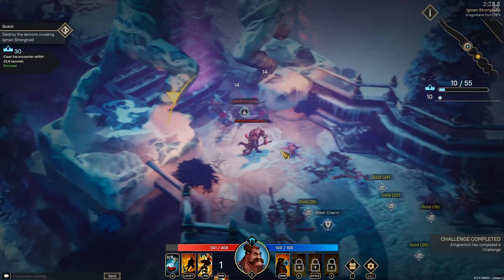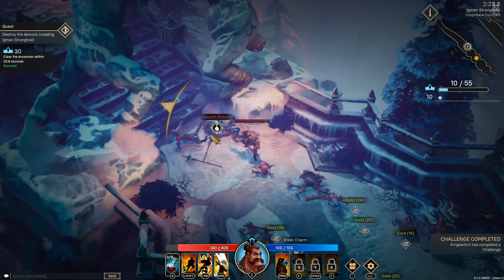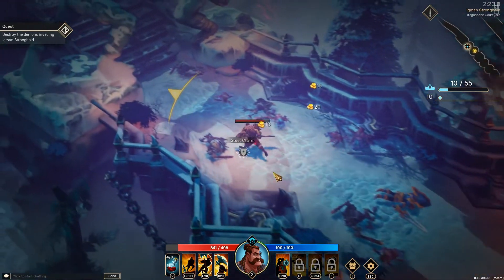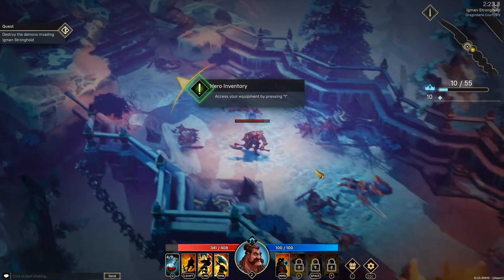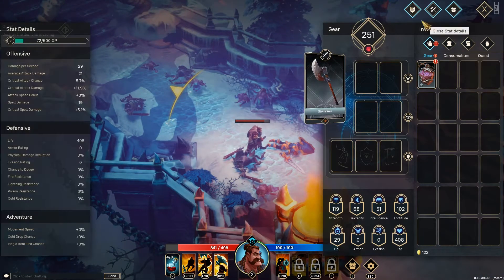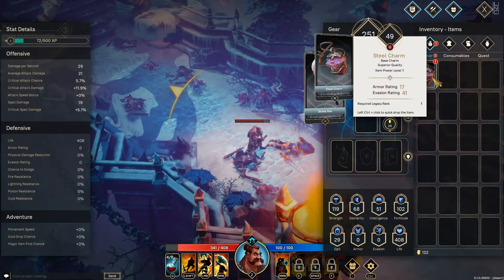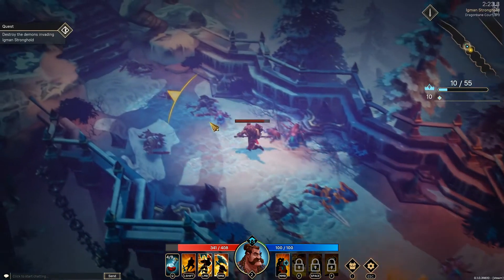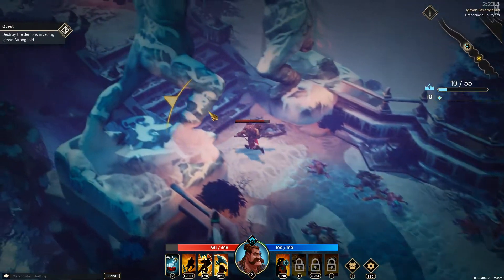As you can see, it's pretty similar to Diablo in the sense that it's just whack things. Hero Inventory - we got a little charm of some kind. Let's put that on. That'll improve us a little bit.